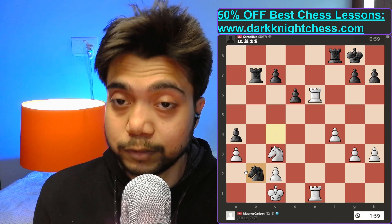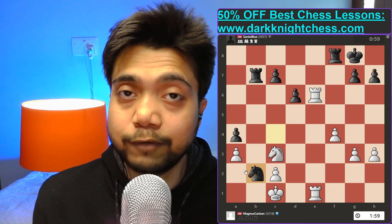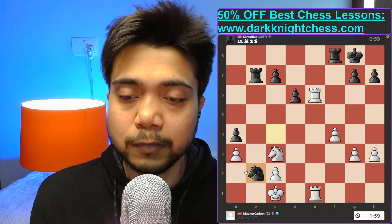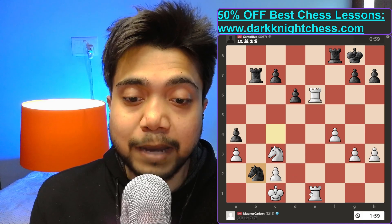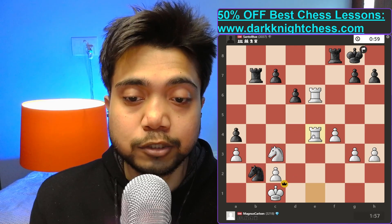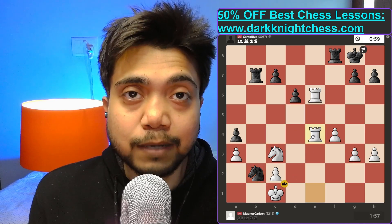Tactic number two is even more amazing. If the opponent takes back with the knight — which is what happened in the real game — Magnus played rook e1 to e4, and his opponent literally resigned right there.